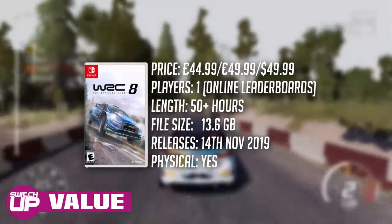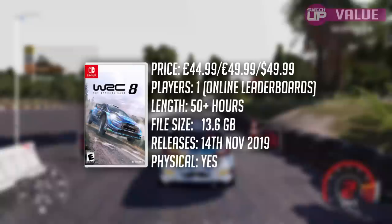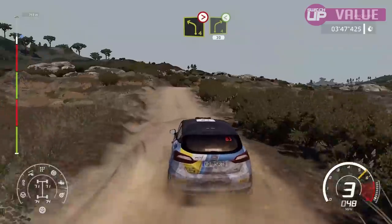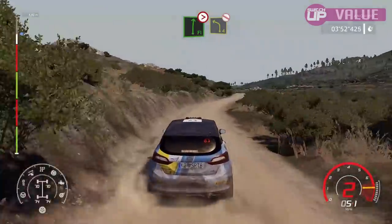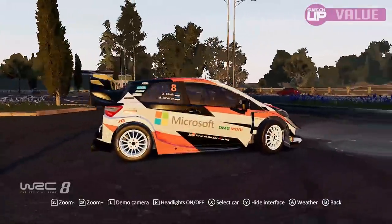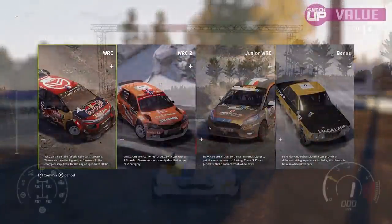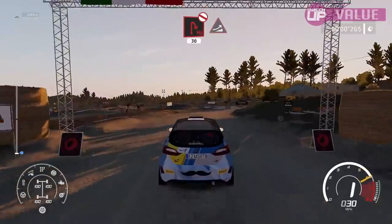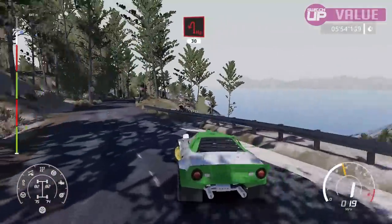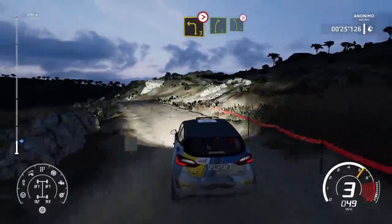WRC 8 costs £44.99, €49.99 or $49.99 digitally, but will also have a physical release available for less. For this you're getting possibly the best racing sim currently on the Nintendo Switch, with 50 teams, 14 rallies, over 100 special stages, plus a plethora of modes. Each race includes online leaderboards so you can test yourself against the world's best. For newcomers there are also options that improve accessibility. There's also DLC available including senior staff members for career mode and historic cars, or you can save about £3 and purchase the entire bundle for £54.99. Value scores 18 out of 20.